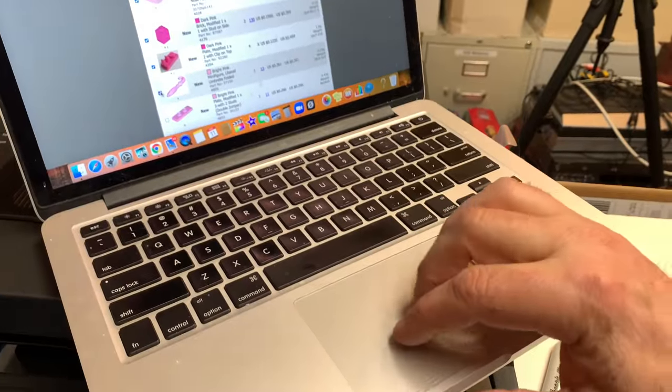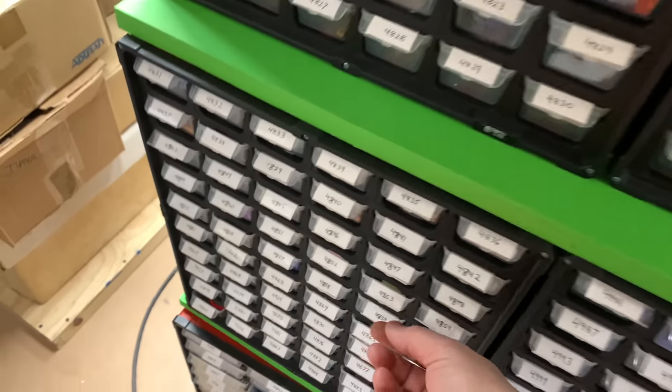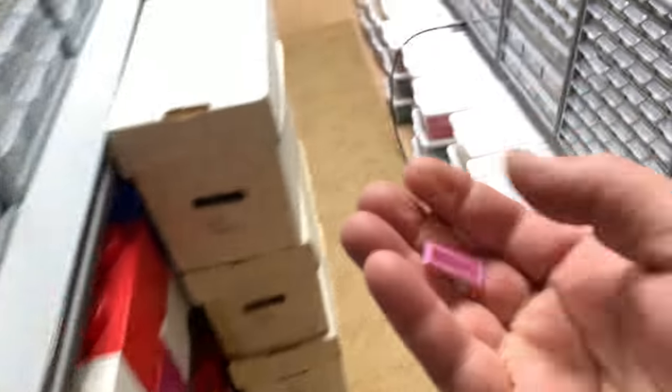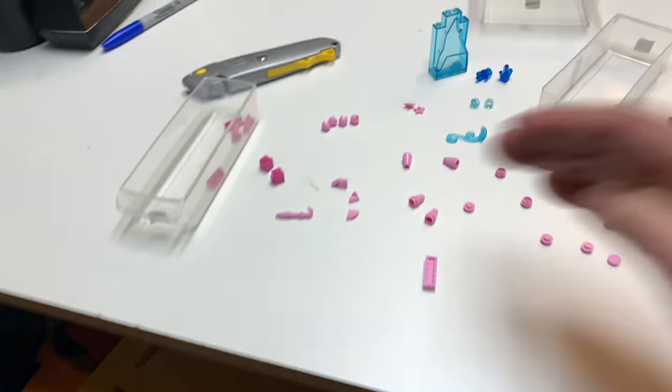That one would be like — the sticker, I think, would be the part that would be so expensive to get. This is not how I normally pick orders — walking back and forth. I need the steps. I have a streak going. Let me go take this jumper — the double jumper. This is a terrible way to pick an order.